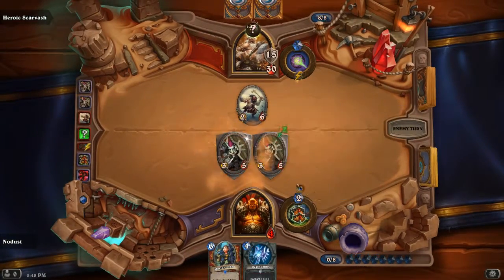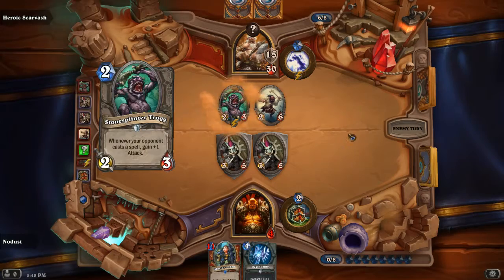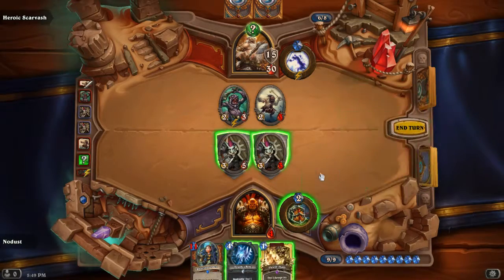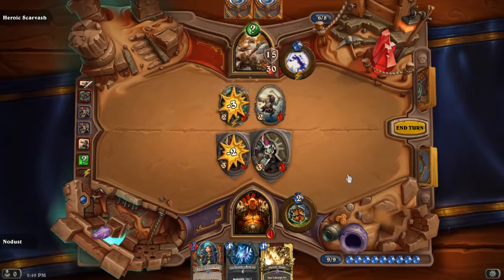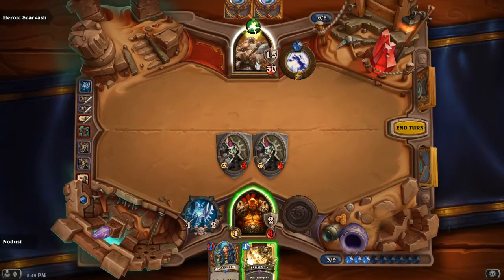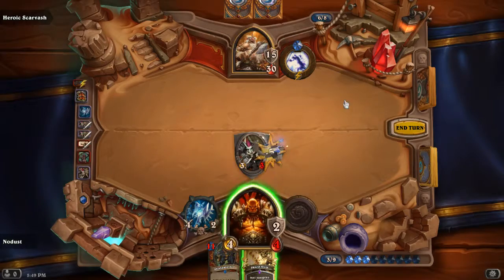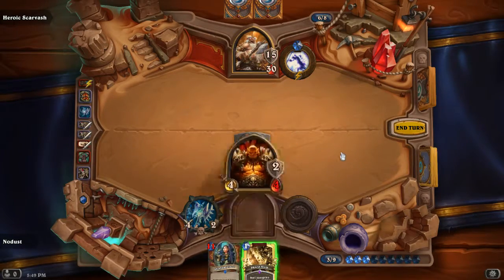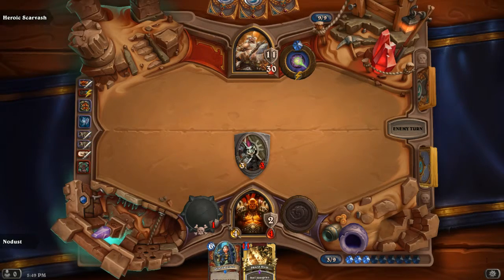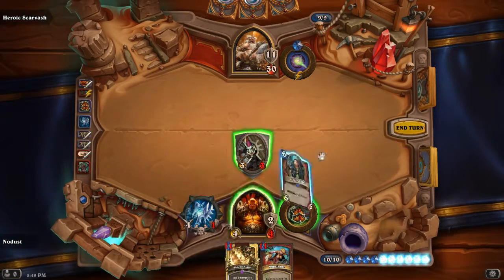I need that level of defensiveness - I'm probably dead to a Spell-Empowered Lightning Bolt or something like that. But if we can survive and drop the Shield Maiden at some point, it looks like we've actually cleared the high pressure point of this encounter.